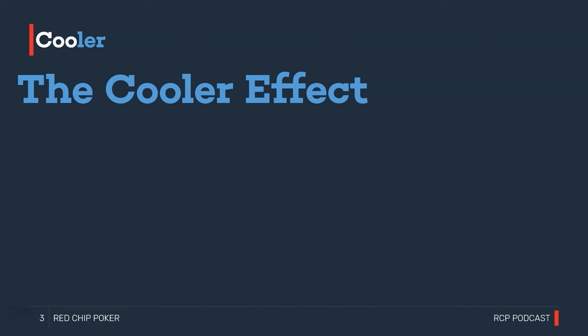Some of the time our opponent is going to have top set, but that doesn't mean we should have gotten away from our hand — we should still stack off because their range is much wider than just top set. We refer to that as a cooler. The cooler effect is a little different: it just gives us the feeling we've been coolered when, if we break down the situation and see the bigger picture, we've actually been nit-farmed.